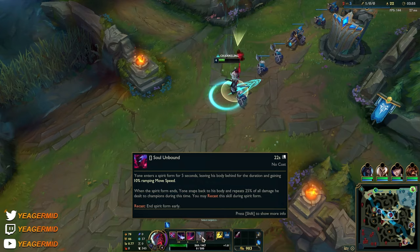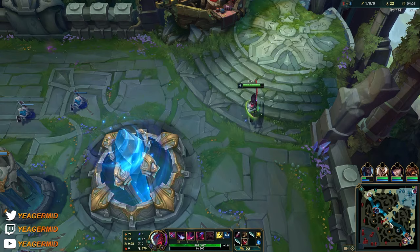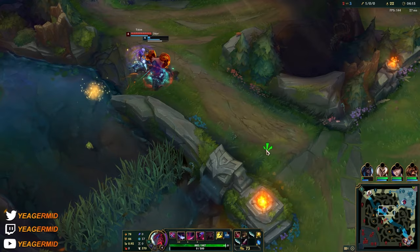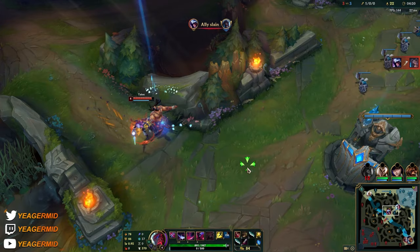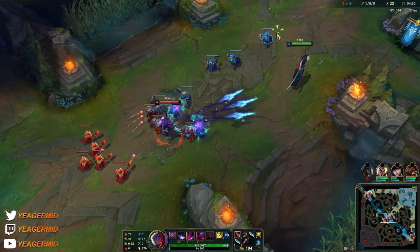It's not an ability that should be used to dodge stuff with. Also your W deals a lot of magic damage. Your Q and W scale off of attack speed - with more attack speed the cooldown gets lower, down to a cap. Your W also deals damage based on maximum health, so it starts doing a lot more damage later in the game, especially against tanks like Amumu.